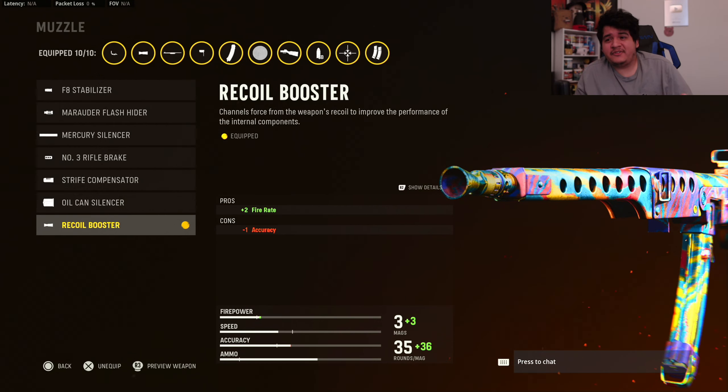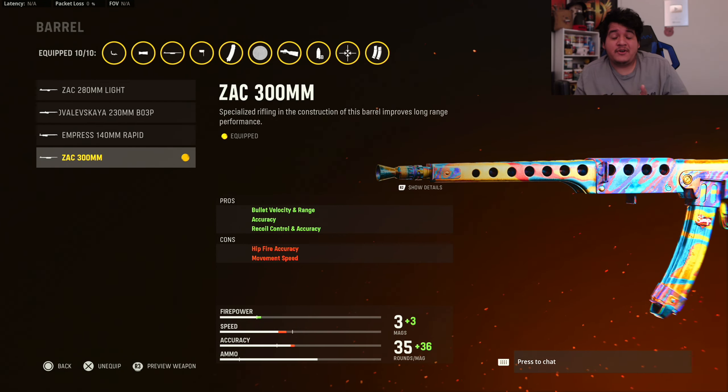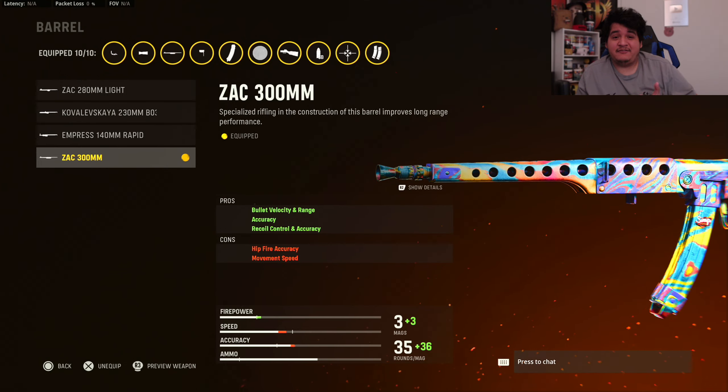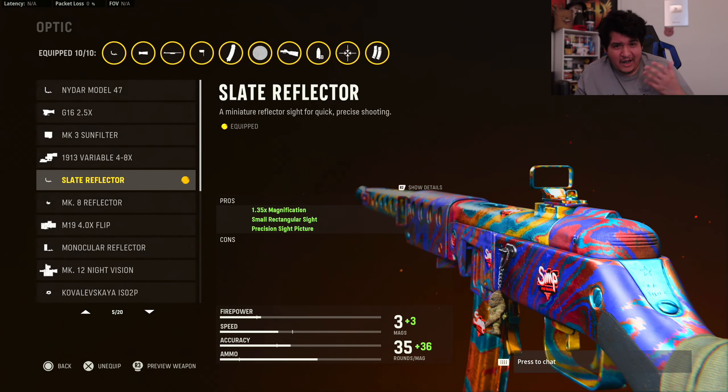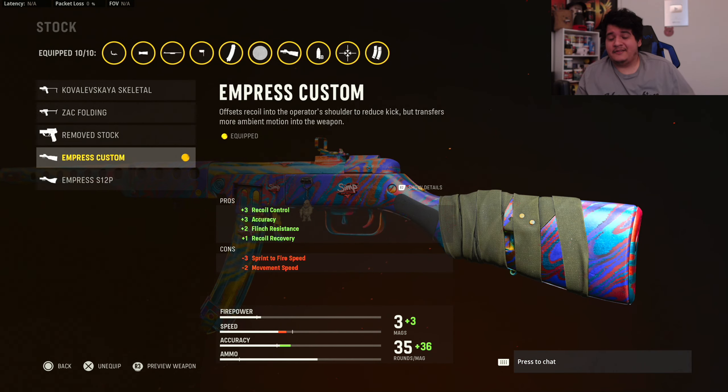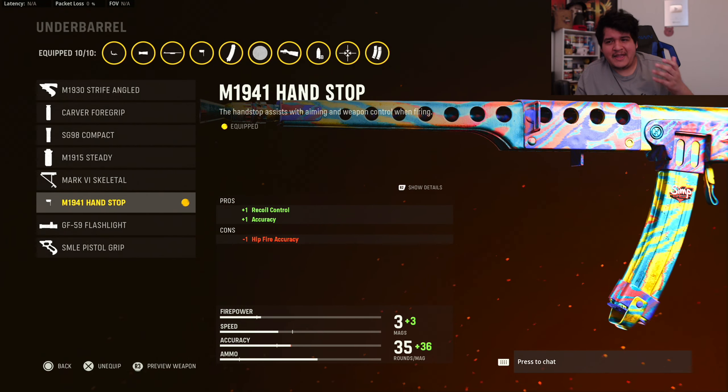For our first attachment we got the Recoil Booster as the muzzle, which gives us extra fire rate. The PPSH already has a super fast fire rate, so increasing it further gives a faster time to kill. The barrel is the ZAC 300mm, which helps with bullet velocity, range accuracy, recoil control, and accuracy — extending the PPSH's effective range. The optic is the Slate Reflector for a clean sight picture. The stock I used is the Empress Custom for extra recoil control, accuracy, flinch resistance, and recoil recovery, making the gun even more of a laser beam at range.